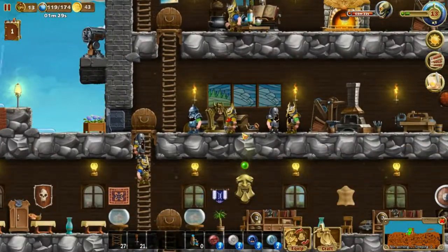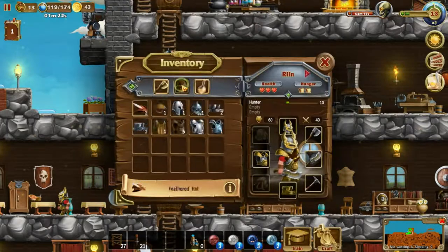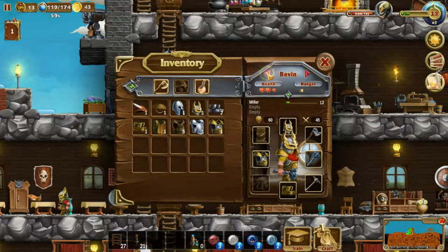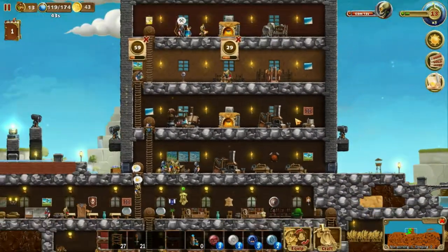That's another set of mithril armor. Hain is the first guy, Rean is the second guy - he's the second in command around here. Let's give him some mithril armor - lovely! That's cool. And I feel like our mage should get golden armor as well. Let me know if we should give all the dwarves golden armor because I think we got the gold to do that - we got plenty of gold right here.